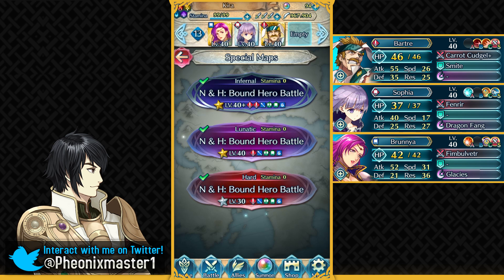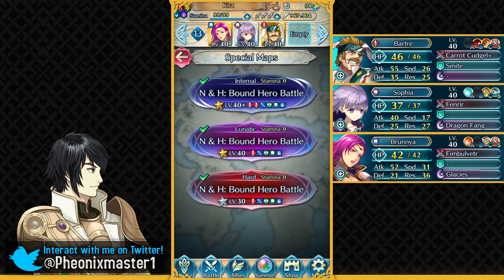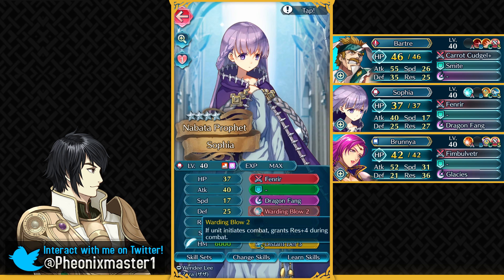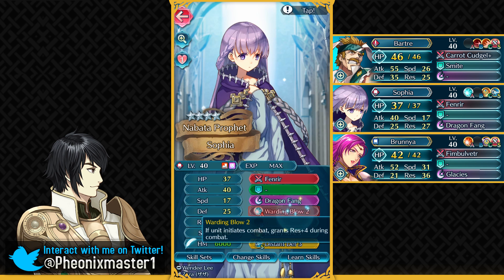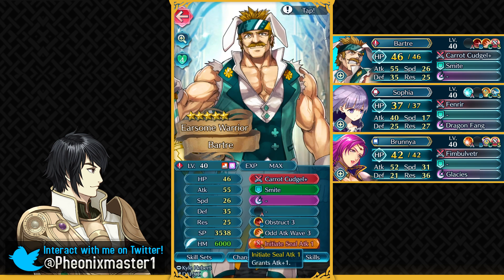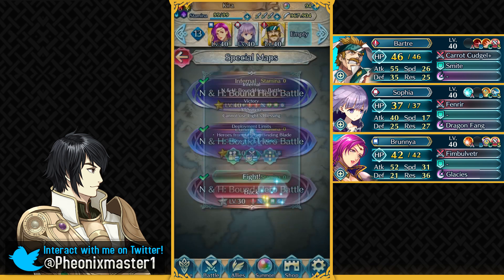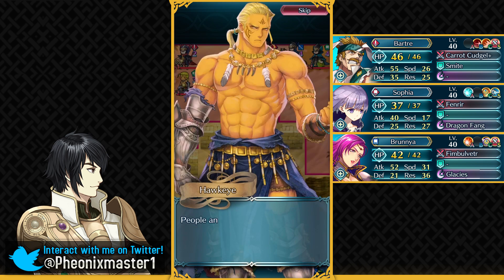The second Infernal solution just requires you to have Sophia over Narcian, and once again I'm using three units. Brunia needs to have ATK+3 as a sacred seal so she can finish off that Lance Cavalier. Sophia needs to have Distant Defense, but honestly you could run HP+3 or RES+3 in that slot — Warding Blow is pretty bad so the slot is open. Then we've got Spring Bothra, who just needs ATK+1 sacred seal, which you can get from Squad Assault. Let's begin with Infernal — you just need about three extra attack on Brunia, so any kind of blow skill like Swift Sparrow or Sturdy Blow sacred seal would work.